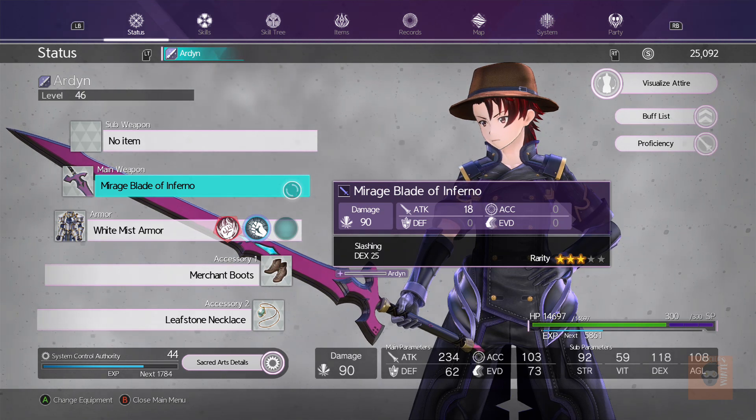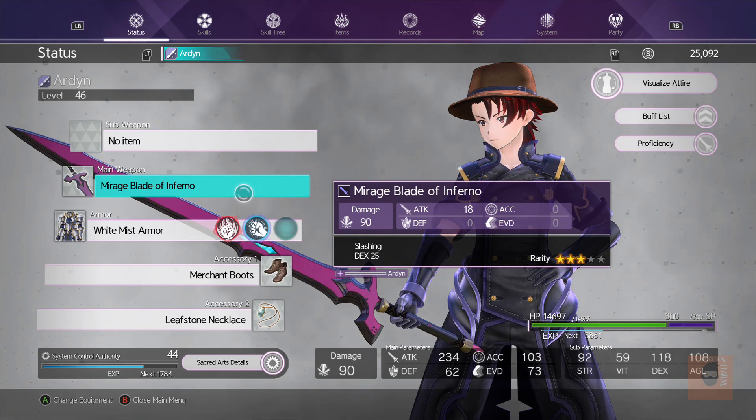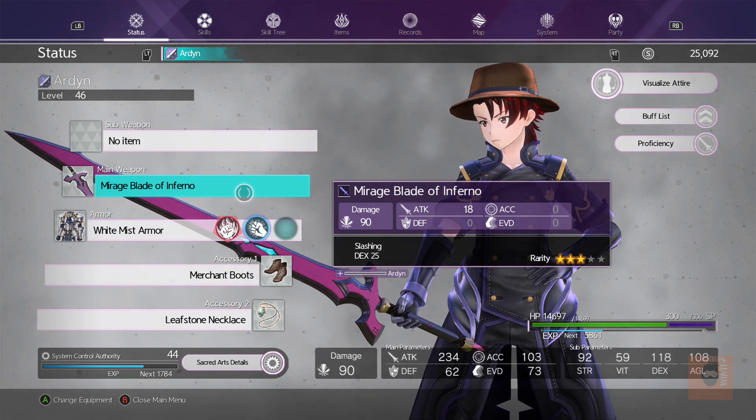The Mirage Blade of Inferno is a 90 damage sword with plus 18 attack and 25 dexterity. With a plus 25 to dexterity, it feels like this sword was made for dual wielding.